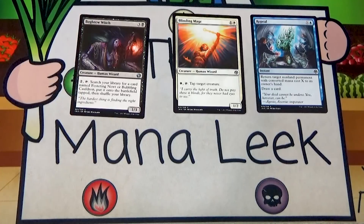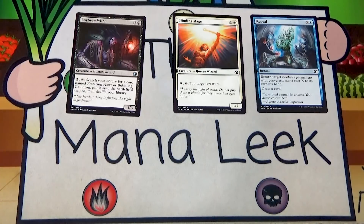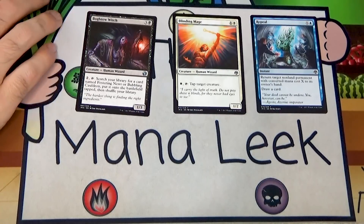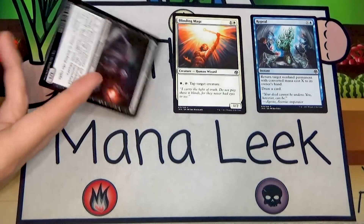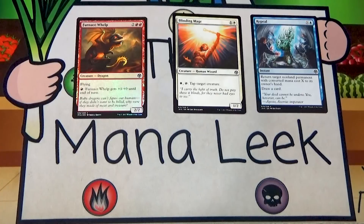Our final uncommon is Bog Brew Witch — three and a black 1/3 Human Wizard. Pay two generic, tap: search your library for a Festering Newt or Bubbling Cauldron and put it onto the battlefield tapped. There's a combo with Bog Brew Witch, Bubbling Cauldron, and Festering Newt — you sacrifice the newt to weaken or kill a creature, gain life from the cauldron. It's a cute combo, but I'm not willing to hope for all the pieces. I'd never consider first picking Bog Brew Witch.